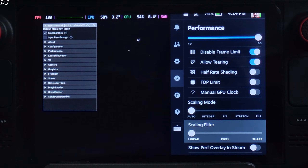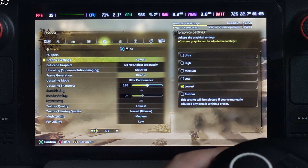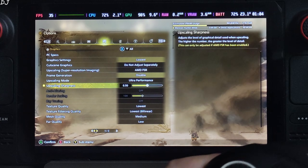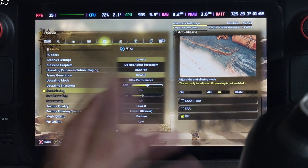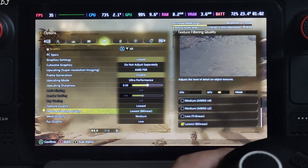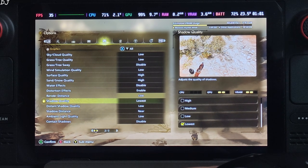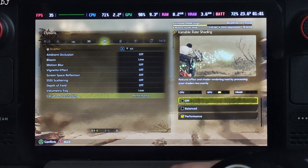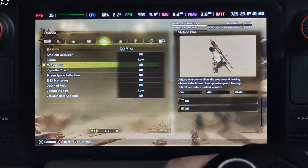We'll be enabling frame generation on Steam Deck as well. In-game graphics preset is set to Lowest, upscaler set to FSR, frame generation currently disabled. Using the upscaler's Ultra Performance preset — it will make the image quality look very bad and pixelated, but it helps in reducing the GPU load. Everything set to lowest, Variable Rate Shading off.